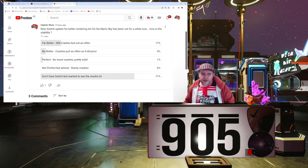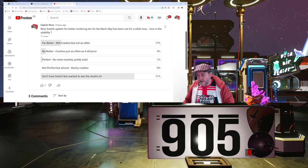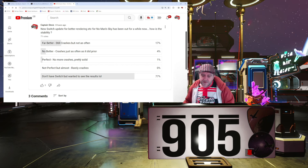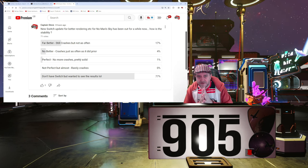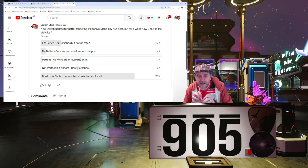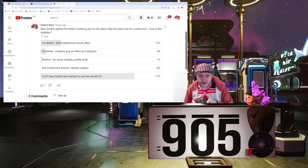If it is working fine for you then great, but if it's not improved at all I honestly don't know — maybe try a reinstall. The people I speak to regularly on Switch say it's far better on-planet, but if they go to the new dissonance systems and encounter the new corrupted sentinels, things get a little juttery and laggy. Also, if they're hunting for a new sentinel ship crash site, it's likely to crash if they park near another sentinel ship — maybe sentinel ships aren't well optimised.